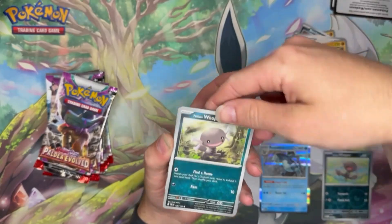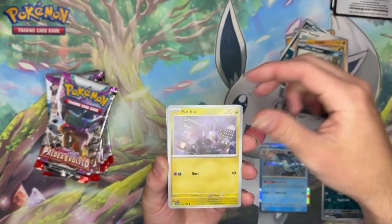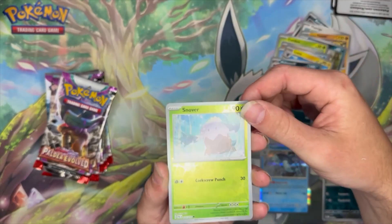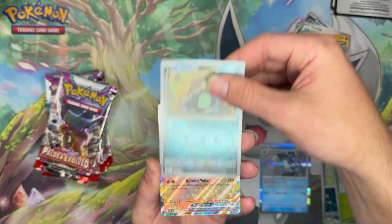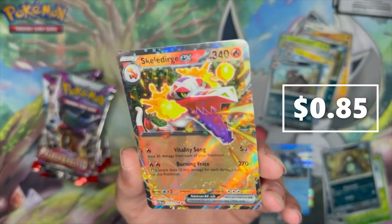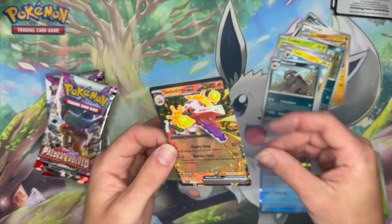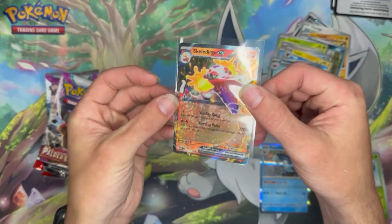Code card, energy. Whooper, Noibat, Glimmit, Luxio, Mabosstiff, Snover - yeah, that one looks fine, I'm not sure what was going on with that card. Skeledurge EX - we'll take it! First time I've seen this card in person. EXs are always the easiest to pull from the set, but there's a lot of them so I'll take it.